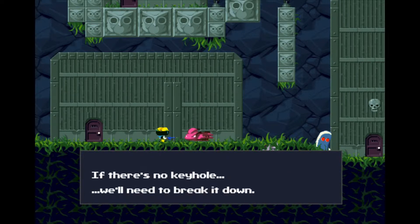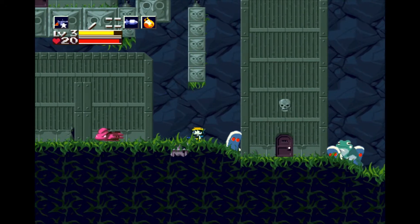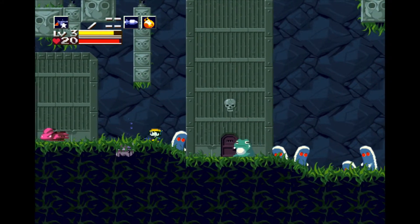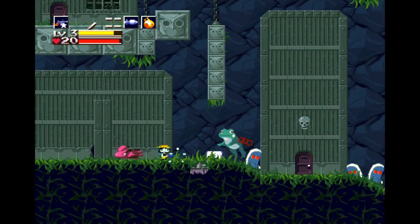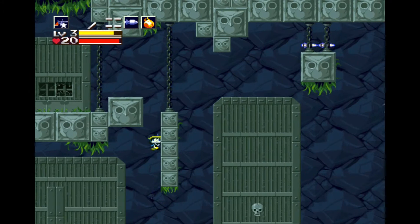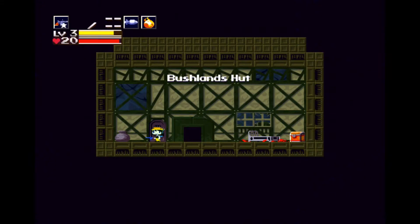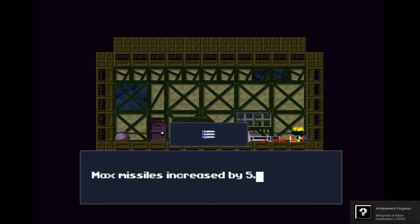What is this thing? Is it some kind of bike? Can I actually go up? Maybe? So I hold up and it takes me up. Alright. Frog, get away — I don't have any time for you, I'm trying to get this thing. Come on, just one more time. I got up here — that's what I wanted. There's something up there, I want that. Bushlands Hut — open the treasure chest. Max missiles increased by five. Weapons of mass destruction.